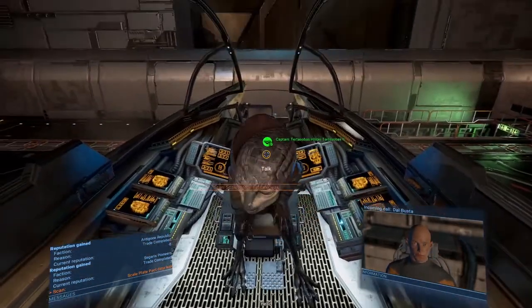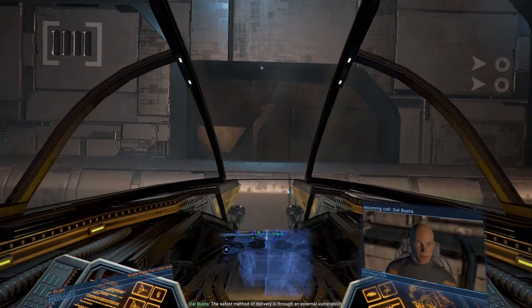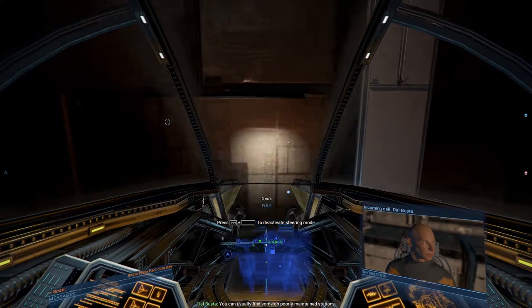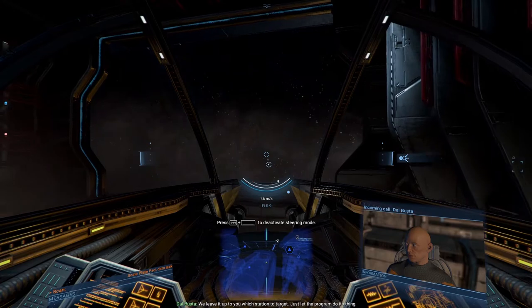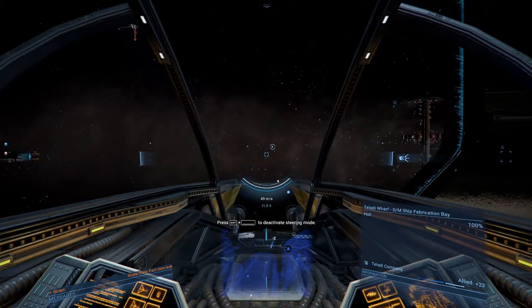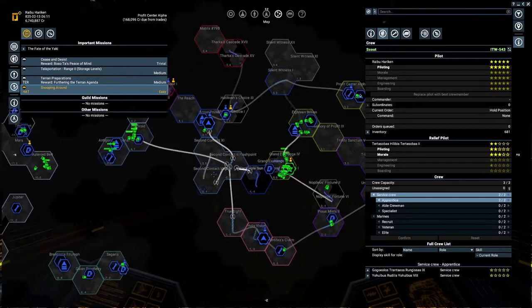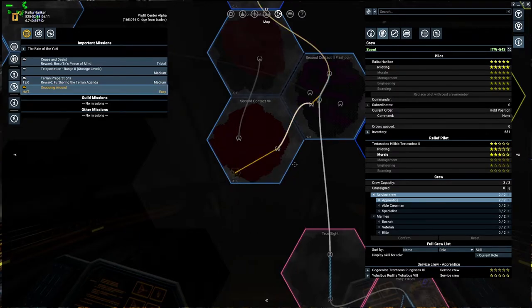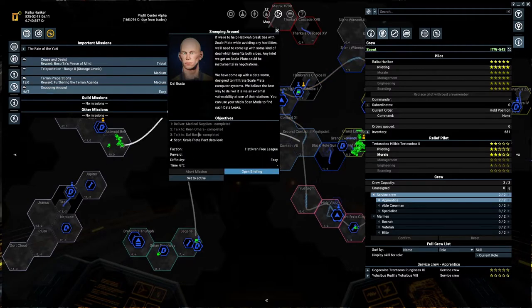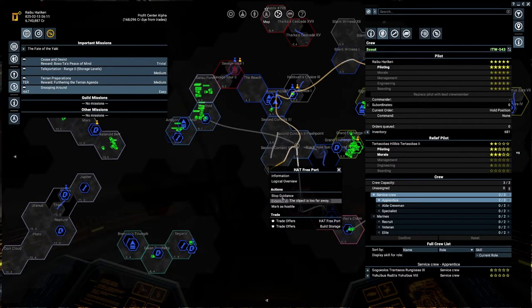'Going Clean - we've uploaded the worm to your ship database. Don't worry, it won't do anything to your systems.' The safest method of delivery is through an external vulnerability - usually found on poorly maintained stations. We leave it up to you which station to target - just let the program do its thing. So we need to find a Scale Plate station. I believe there's one over here. Actually no, we need to target Scale Plate specifically.